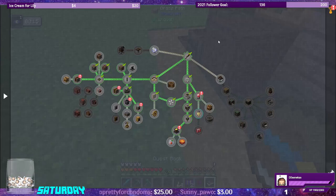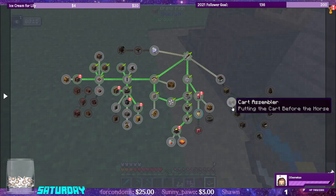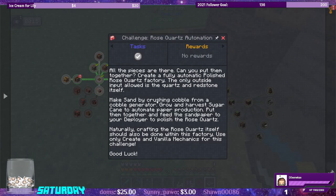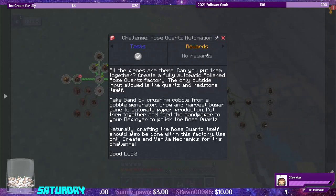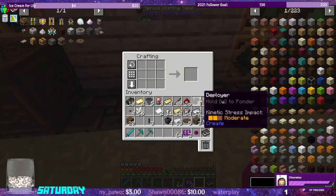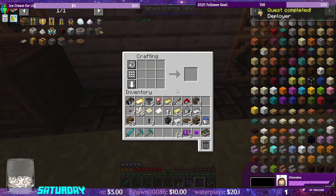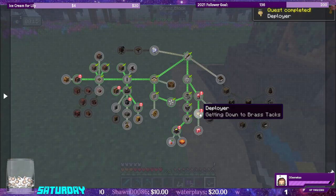Let's check the quest book. They want sandpaper, and then they want us to do a challenge automating the creation of polished rose quartz — that one has no reward. Let's add another piece of sandpaper. That gives us the quest completion for the deployer.